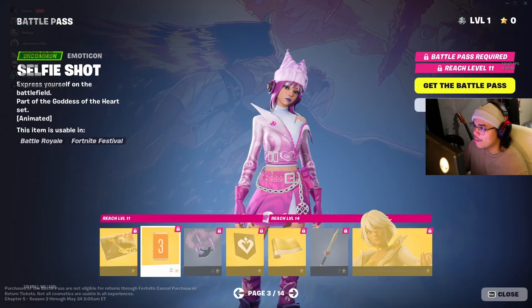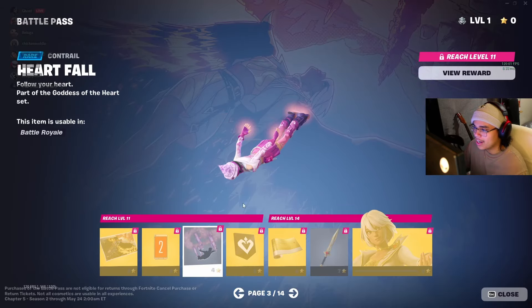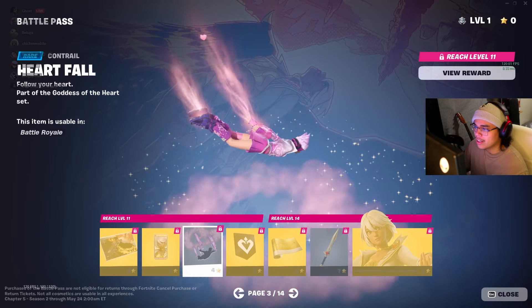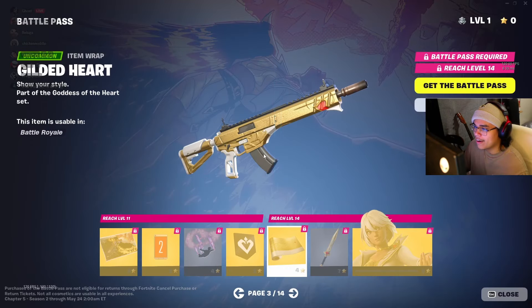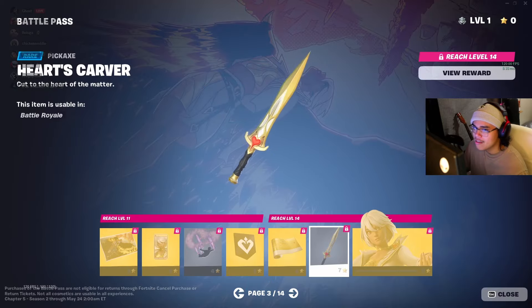Oh, is this like a selfie? It is! I dig it. Ooh, I like the pink — I do like that pink. Little banner icon. Pretty cool weapon wrap. Anything gold looks good. I like this pickaxe.